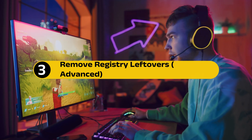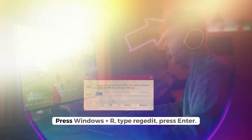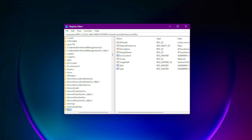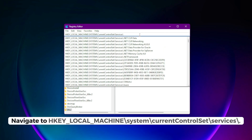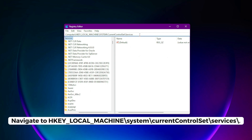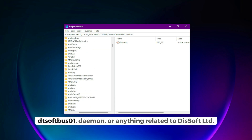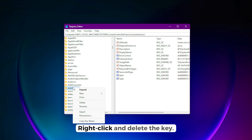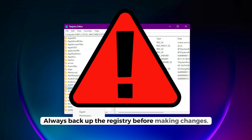Step 3: Remove registry leftovers — advanced. Let's clean up what's left in the system registry. Press Windows + R, type regedit, and press Enter. Navigate to HKEY_LOCAL_MACHINE\SYSTEM\CurrentControlSet\Services\. Look for anything named SoftBus01, Daemon, or anything related to Disksoft LTD. Right-click and delete the key. Warning: always back up the registry before making changes.